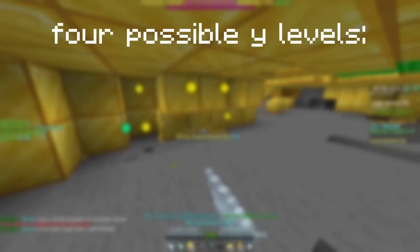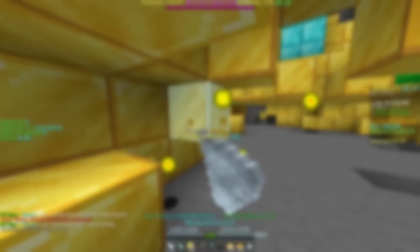I then continued along with my journey until he told me about the second thing I was missing: Y64 Mines of Devon. So what is a Y64 Mines of Devon? This Y value is taken from when you're standing in the floor of the Mines of Devon, the very lowest block where the biome reaches. Mines of Devon has four different levels at which it can generate: being Y64, 65, 66, and 67.